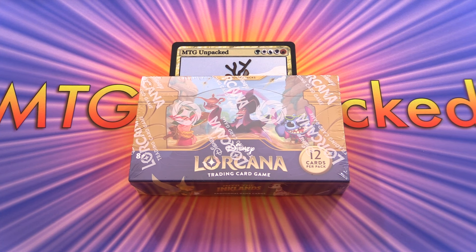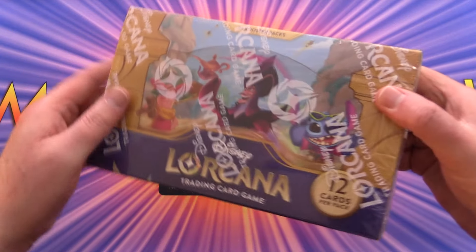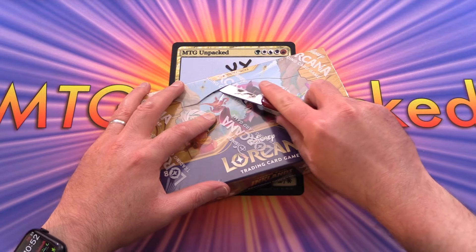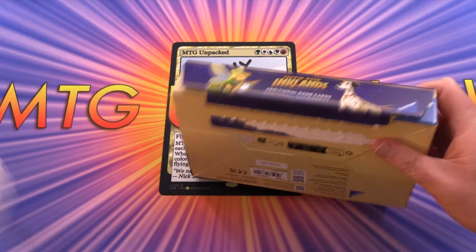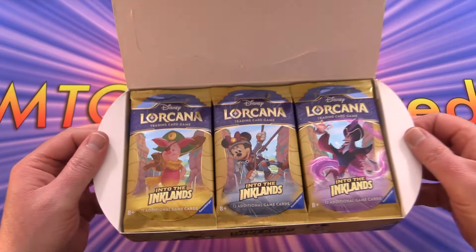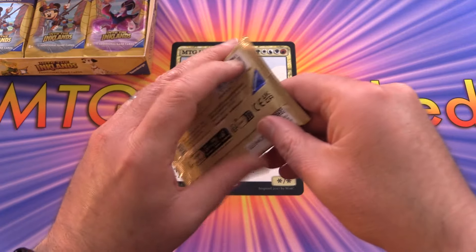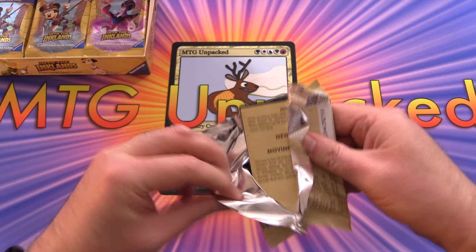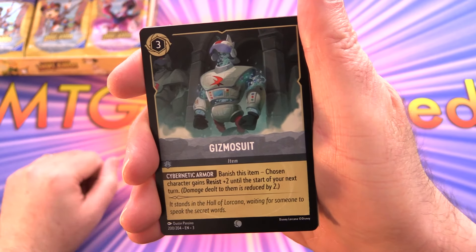Today on MTG Unpacked, it's release weekend for the new Lorcana set, Into the Inklands — Set 3. Awesome to see they finally got some wrapping on the boxes; they had some weird ideas previously so glad they listened. There's still the little rip thing on the bottom. These booster boxes will set you back about $122 on TCGplayer right now. I've had a lot of fun with the game, played with family — let's get started.